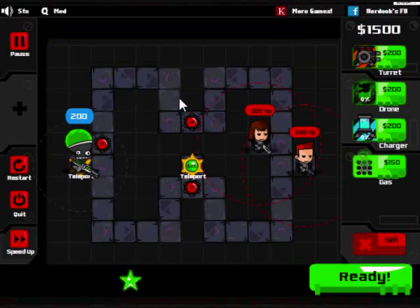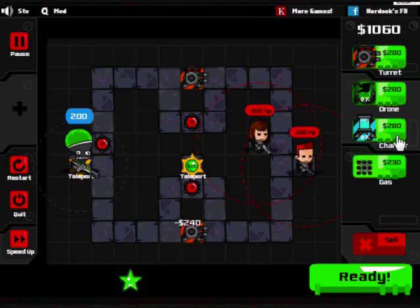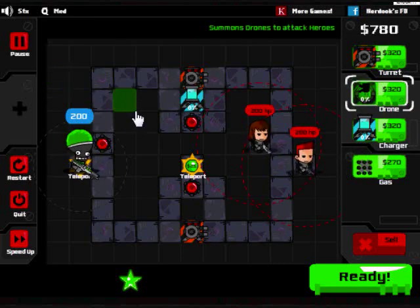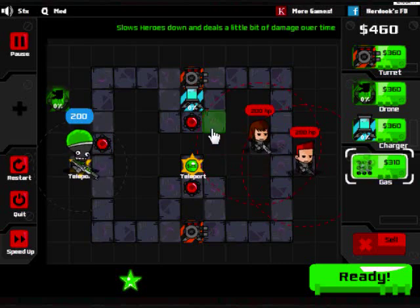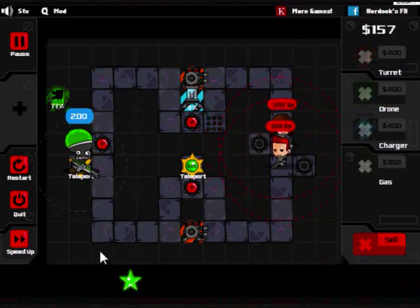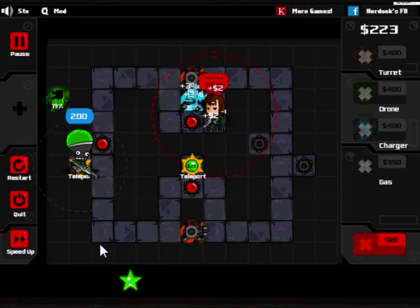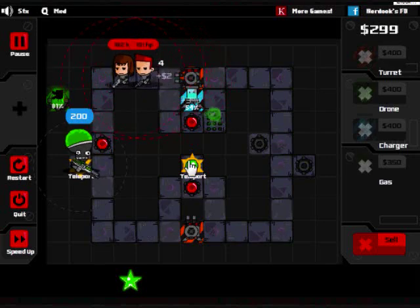For this part, you're going to want to use the teleporter pad, because I'm pretty sure they will kill you if you don't. At least that's what happened to me the first time I played - I was like, 'I don't need the teleporter, I'll be fine,' and they killed me. Drone. I'm not quite sure why I put the gas trap there instead of in front of the turret where they would actually be getting damaged. Maybe I wanted them to be slower on the charger, but it still would have been better to put it by the turret.